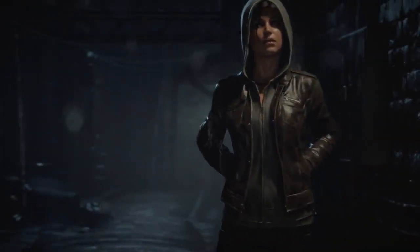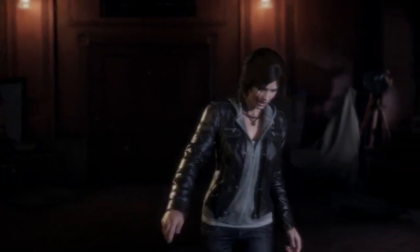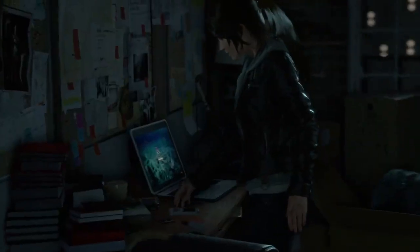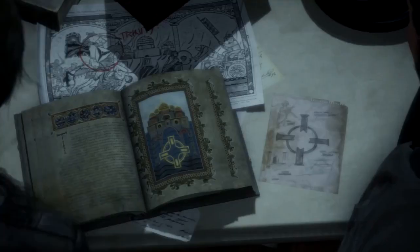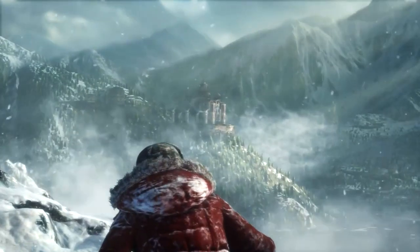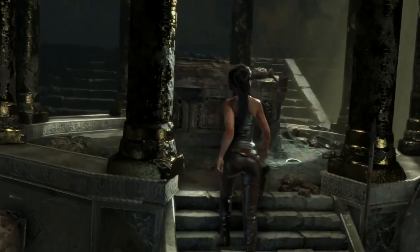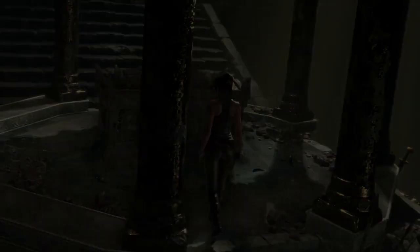In her last adventure, Lara glimpsed something that hinted at proof of an immortal soul. Realizing that the world isn't quite what it seems, she became driven in her search for answers. As Rise of the Tomb Raider begins, Lara uncovers clues in her father's research that offer a glimmer of hope, setting her on a perilous path — a journey that pits her against a ruthless organization known as Trinity, in a race to find the secret of immortality.